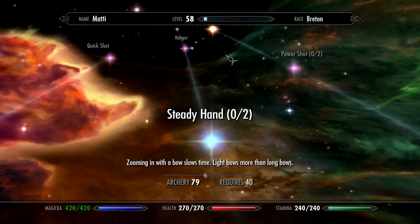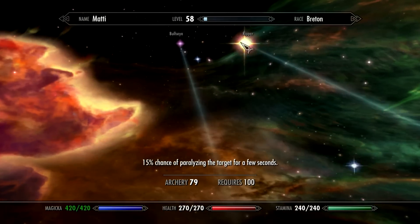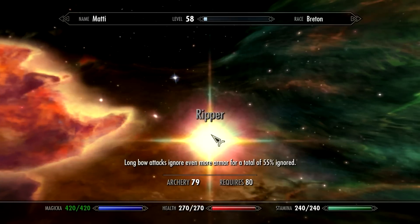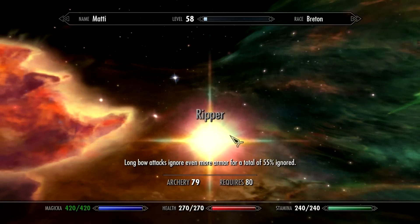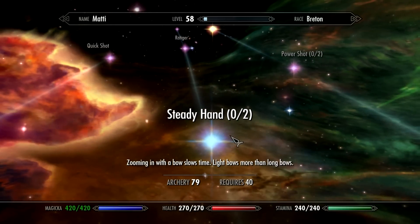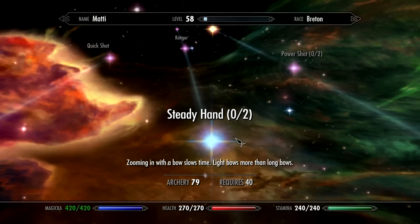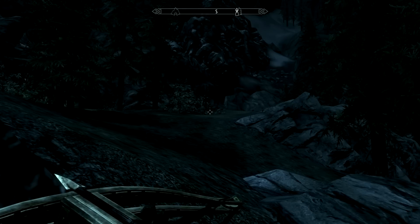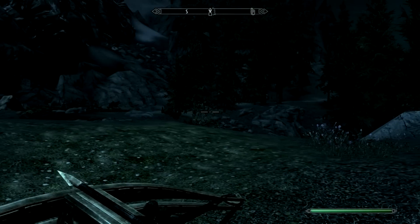Let's take a look at the perk we just bought. Longbow attacks ignore even more armor for a total of 55% ignored — okay, so that's going to apply to the crossbow too. So in order to avoid Steady Hand for the next level up, I'll just do the same thing again — disable Ace Combat Skills and buy the Ranger perk. The stuff I do in order to try to keep this game challenging.